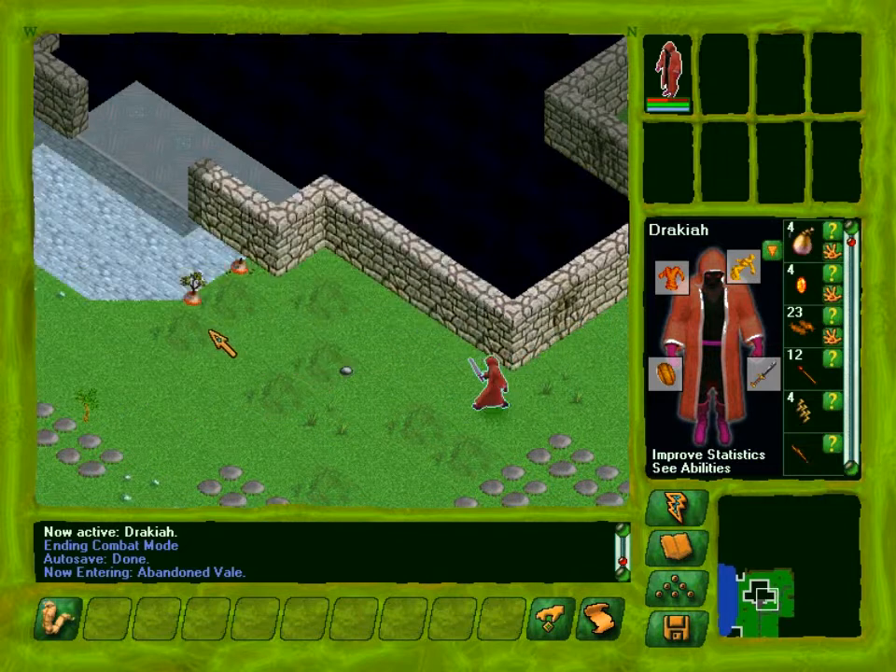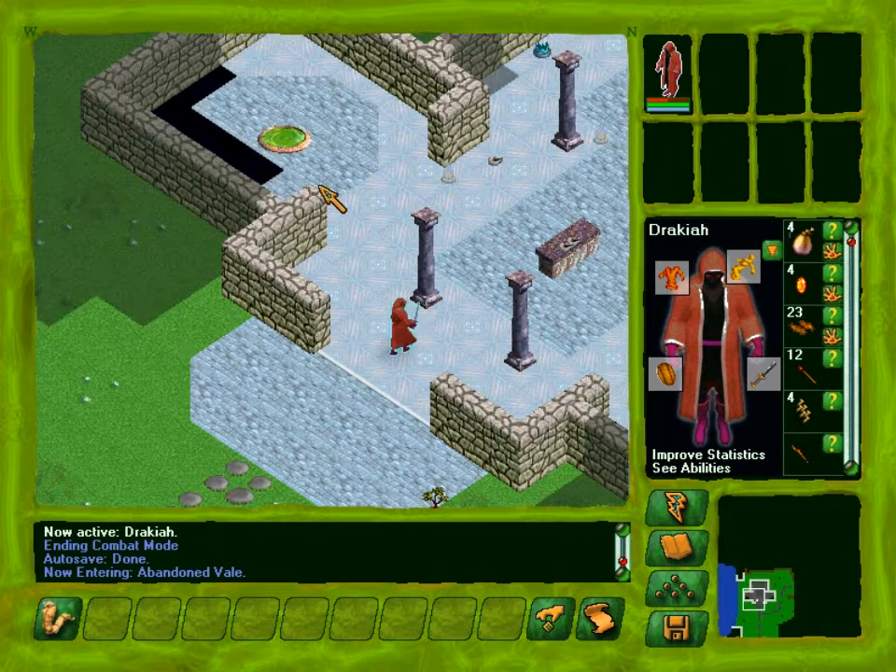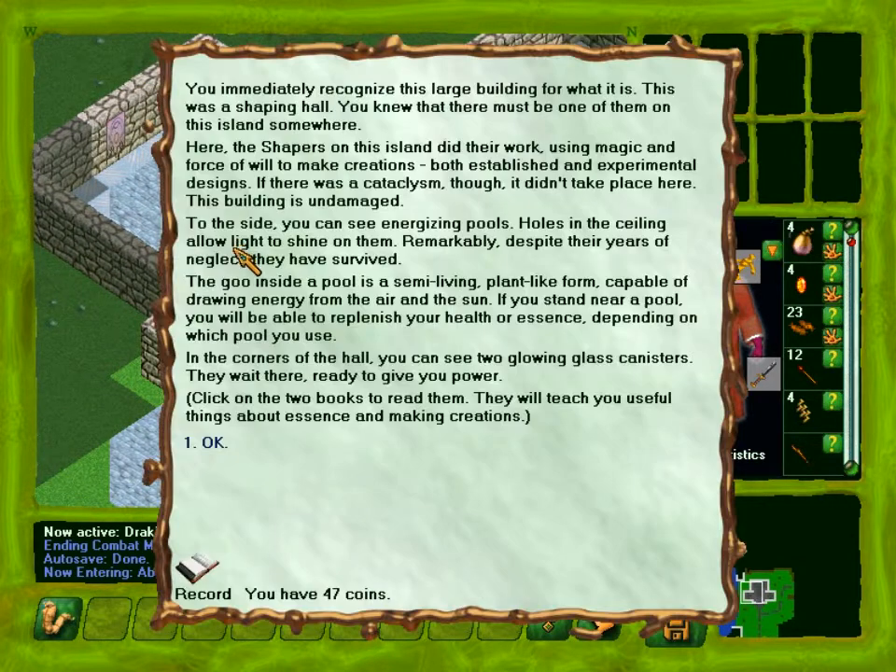Oh, look at this place. I love the mini-map — it's nice and simplistic. You immediately recognised this large building for what it is. This was a shaping hall. You knew there must be one of them on this island somewhere. Here the shapers on this island did their work, using magic and force of will to make creations — both established and experimental designs. If there was a cataclysm, it didn't take place here. This building is undamaged.